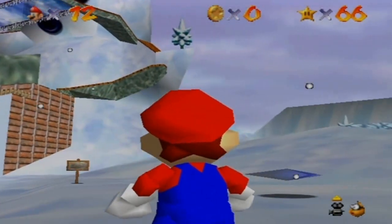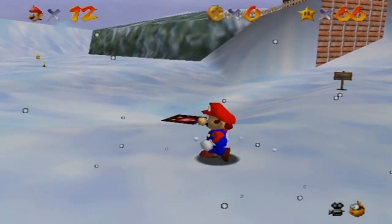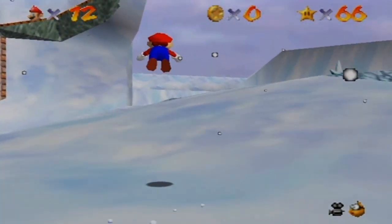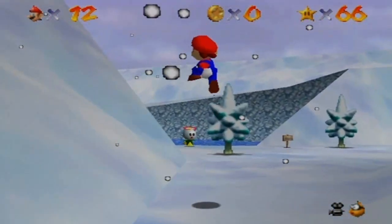Now, what you're supposed to do is follow this little trail all the way up and get that star at the top of the Snowman's Head. What I like to do is use this cannon here, but I can't exactly access the cannon right now, so I'm going to go make that possible.